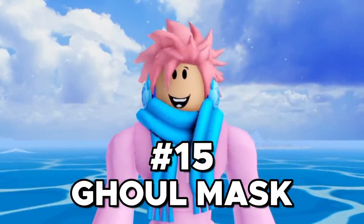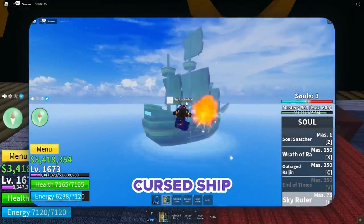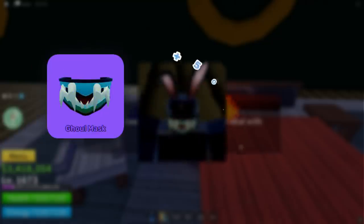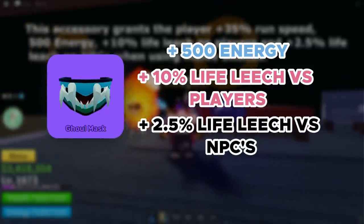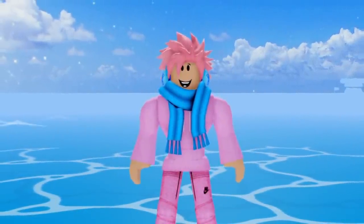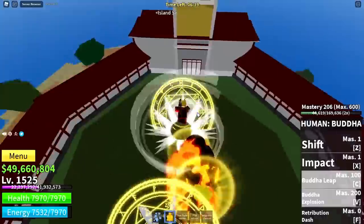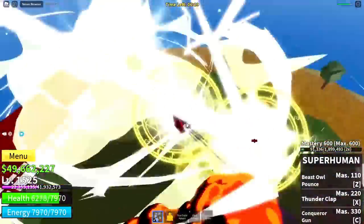Next up, we got the Ghoulmas accessory. This is a rare accessory that can be bought from the El Perro NPC, who's located at the Cursed Ship in the Second Sea. The cost is 50 ectoplasm. The effects are plus 500 energy, 10% life leech on all melee attacks against players, 2.5% life leech on melee attacks against NPCs, and plus 35% movement speed. Life leech means you heal back the amount of damage you deal. Overall, this mask is really solid and is mostly used by people farming with the Buddha fruit. The only con is that it doesn't directly increase your health, but that doesn't matter too much since you heal back a lot.